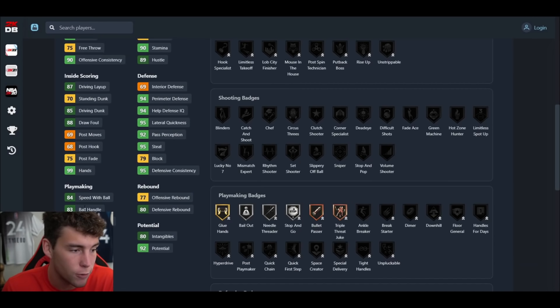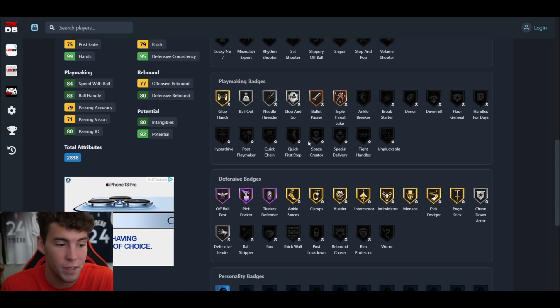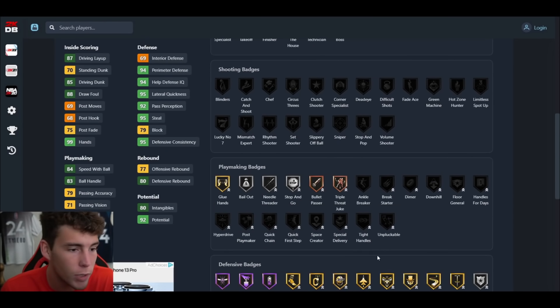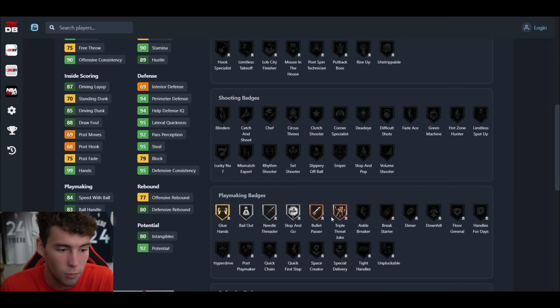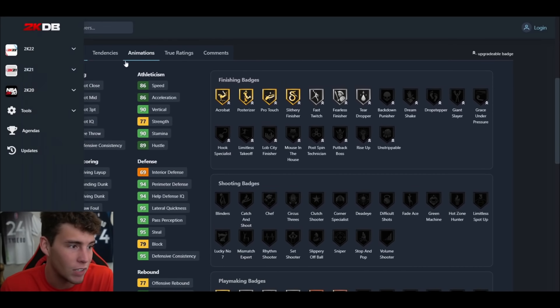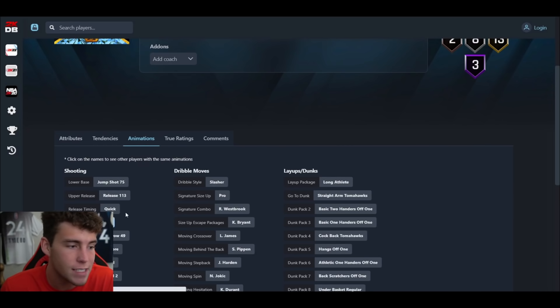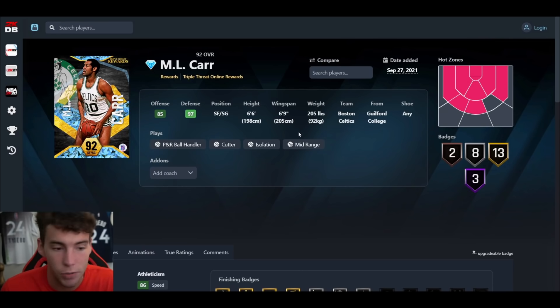This card is absolutely fantastic. A 75 three-ball, jump shot 75 on quick — it's very incredible, like a Siakam base on quick. 85 speed acceleration, 85 driving dunk, 95 lateral quickness, 84 steal, 83 ball handle which will get to where it needs to be with the coach. This card is fantastic — you put quick first step on him, finish him defensively with rim protector, post lockdown, and some playmaking badges, and you're looking at one of the best three-and-D cards in the game.